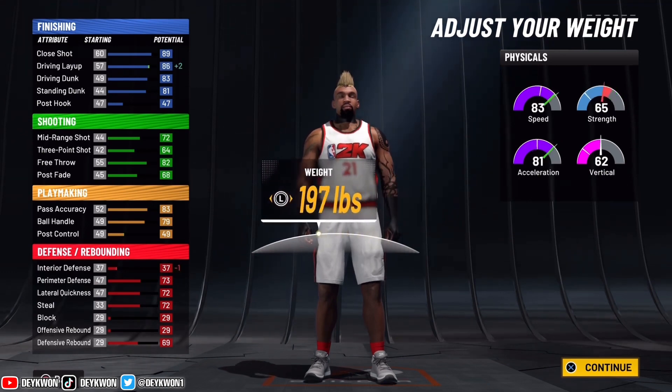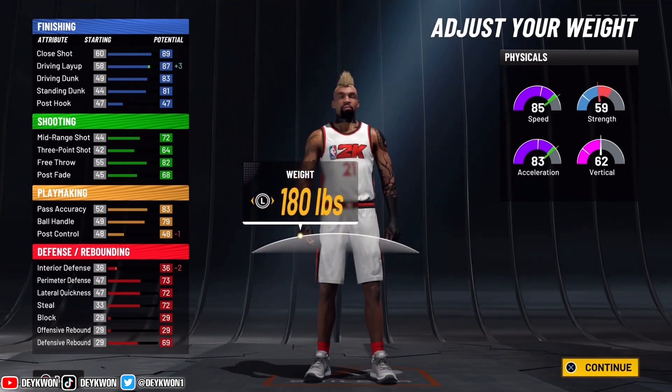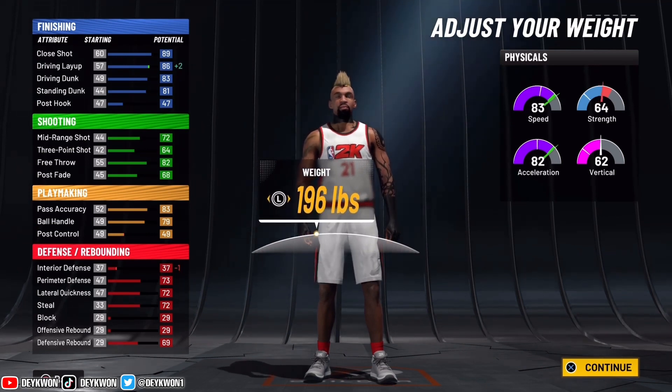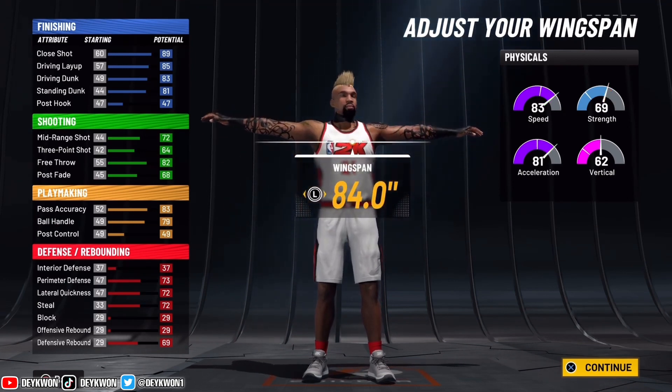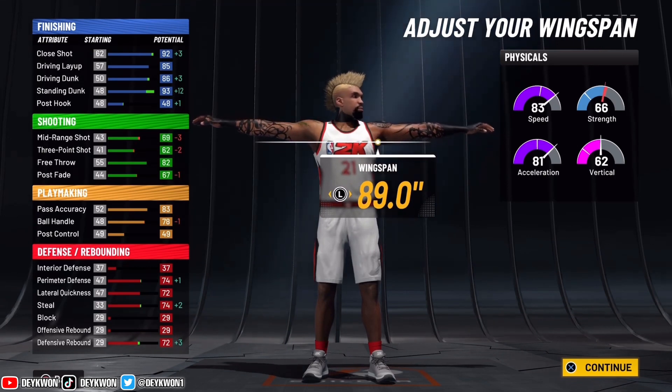At 180 pounds we have 85 speed and 59 strength. We're gonna put it at 208 — 83 speed with 69 strength. Basically minus 2 speed for plus 10 strength, I'm taking that all day.